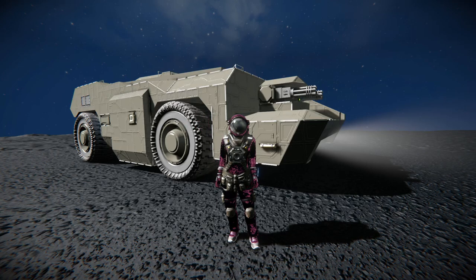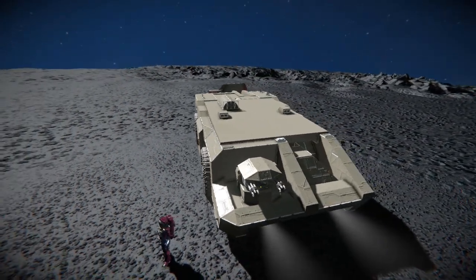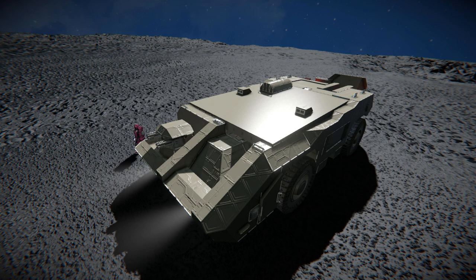Hello and welcome back to another Space Engineers Showcase video. Today we're looking at another small land vehicle — the second one I've showcased on the Lockmart series, thanks to viewer recommendations. We are looking at the Lockmart M577 APC, a small APC from the Aliens franchise. I personally have never seen it before, but if you're a fan of the Aliens franchise it may be familiar.